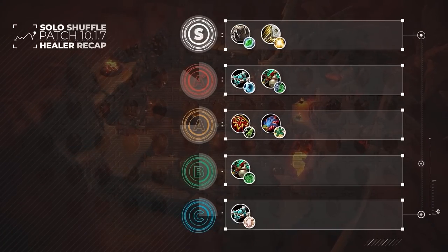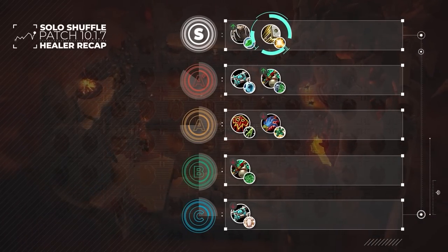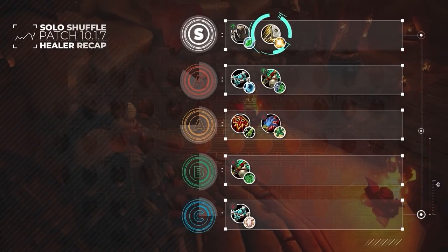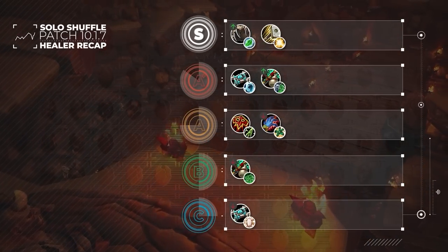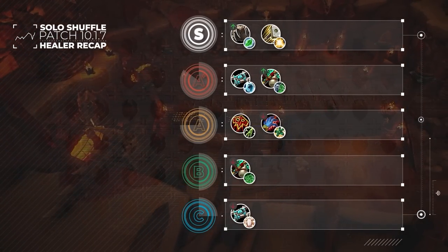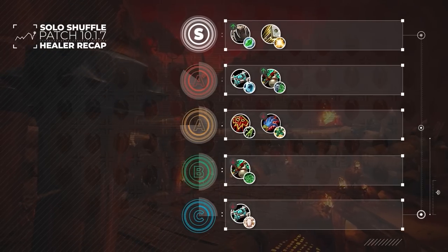Here are our new healer rankings for 10.1.7. Holy Paladins remain in the S-tier, but they have been overshadowed by Restoration Druids. No longer the Champ of Damp and winning every game on mana, Holy Paladins can often lose to Restoration Druids in battles of attrition. Holy Paladins remain strong healers, however, due to their utility spells such as Sacrifice, Blessing of Protection, and Lay on Hands, which can recover teammates from misplays and excel in melee lobbies where opponents lack purge.